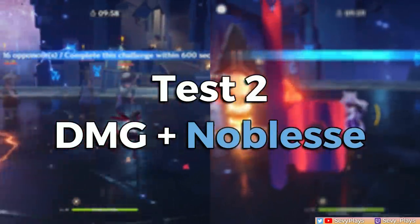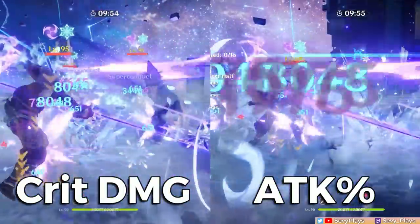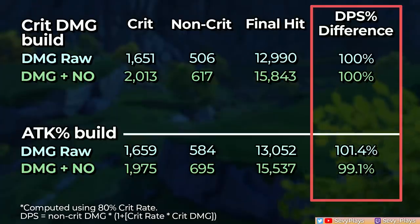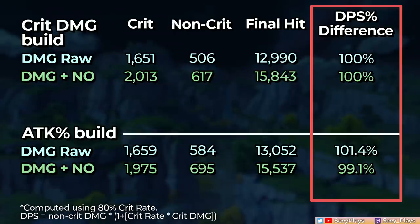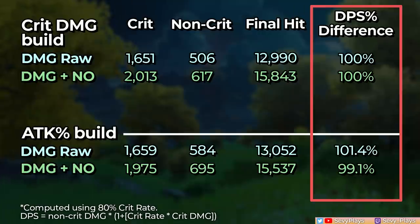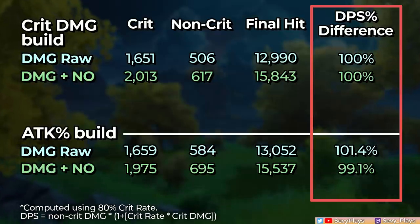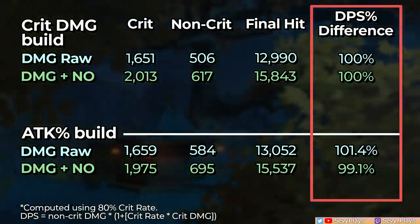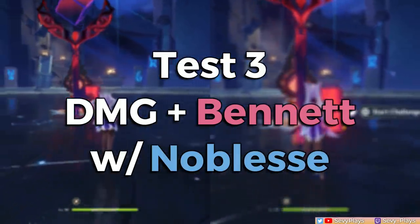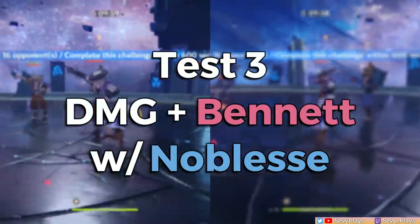Now, it's time to consider buffs. What happens when we buff Keqing with a 4-piece Noblesse Oblige set from her teammate? With a Noblesse buff, the difference between the two builds now shifts to favor the crit damage build. Here we're starting to see the diminishing returns of attack percent substats as compared to crit damage substats. But still, the damage difference is very, very negligible at less than 1%.